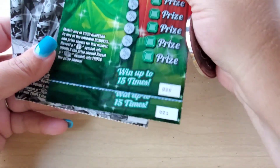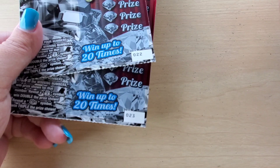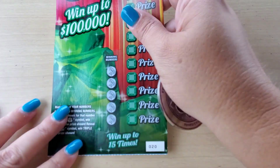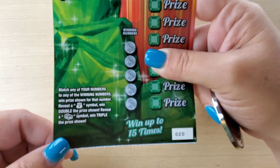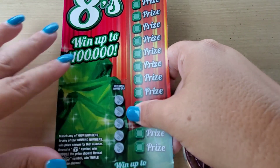20, 21, 22, and 23 — go figure. That was not planned at all. So we're going to start with ticket number 20. This is how we play the game: at your number, a money bag is double and a stack of cash is triple.